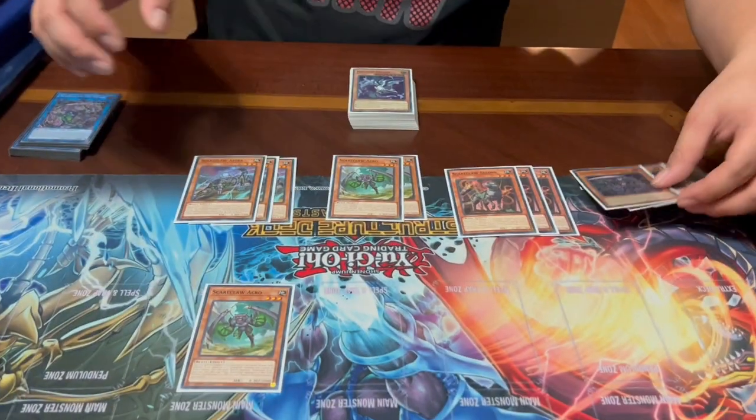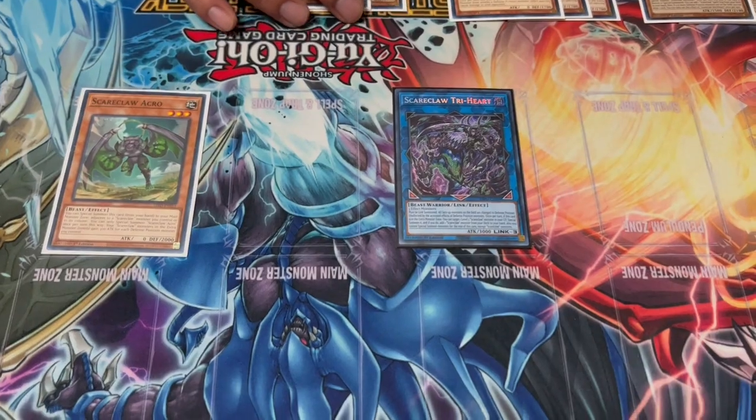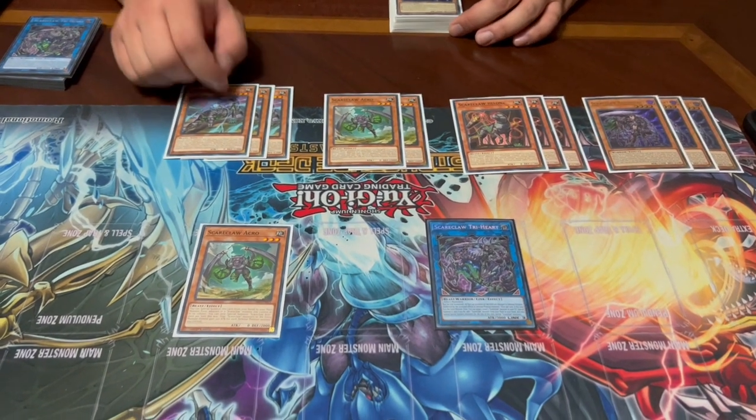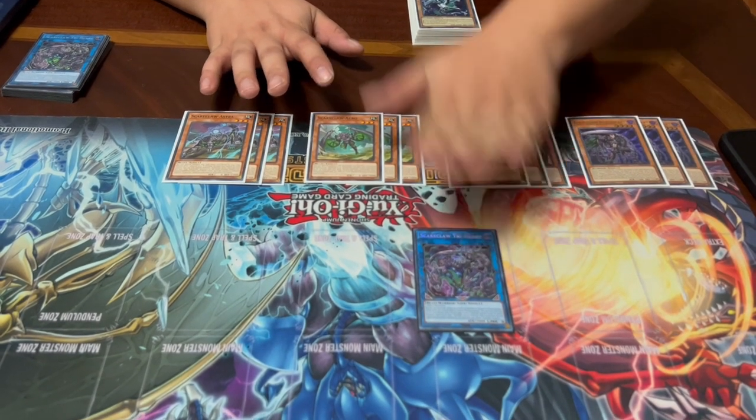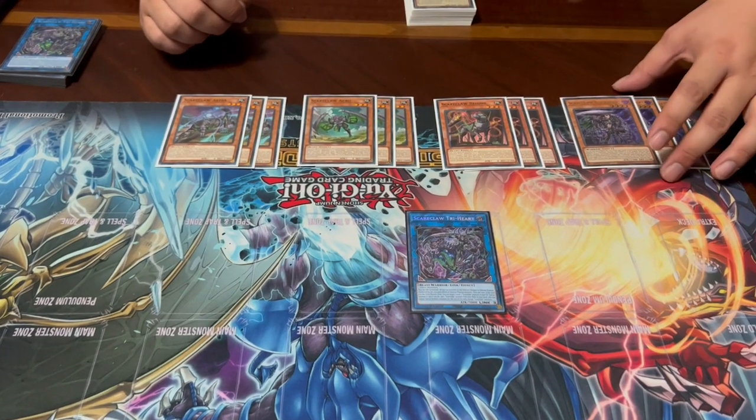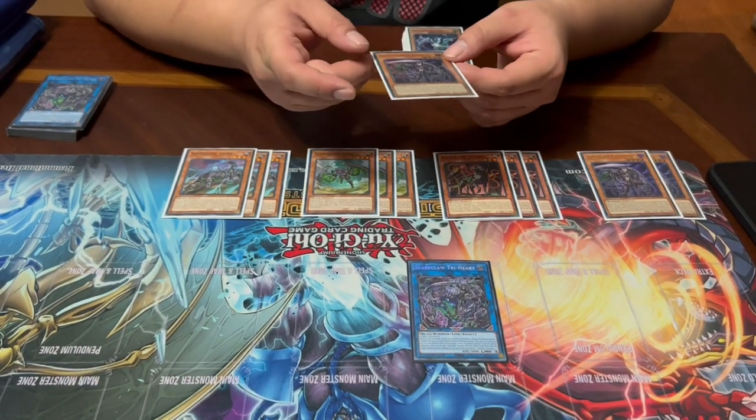The end goal of all those extenders is to create Scareclaw Trihart. Using their extender effects you'll make the three monsters necessary to link summon Trihart. Upon doing so, Trihart can bring back a Scareclaw from the graveyard and add the level four Reichard from the deck to your hand. All the Scareclaw monsters have additional passive or continuous effects that provide benefits to the deck.